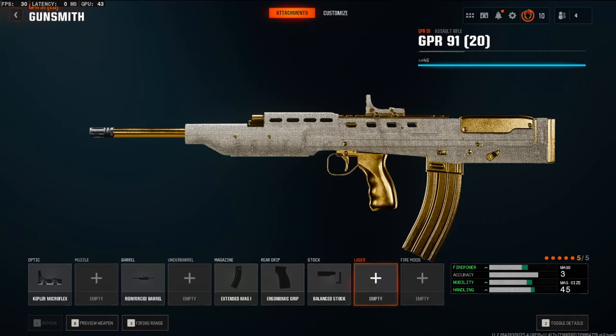Personally, the QPR-91 is one of my favorite ARs in the game. While getting this gun diamond, I thought it would be a good idea to go ahead and give you guys my favorite class setup while using it. In my opinion, this class setup helps the gun keep up with how good the XM4 and the Model L are.